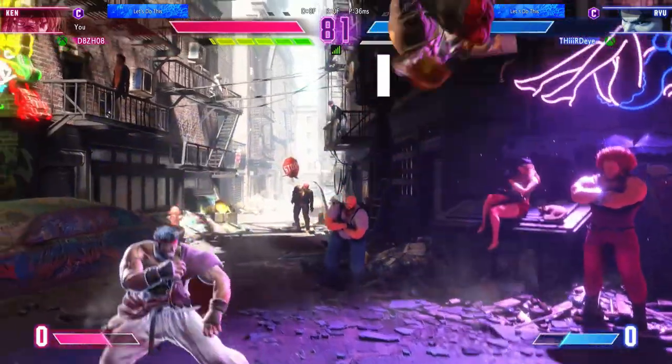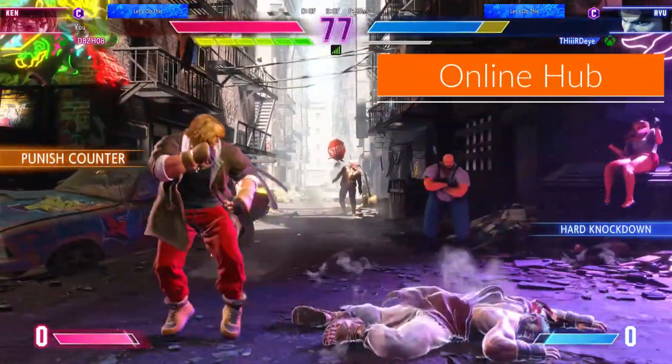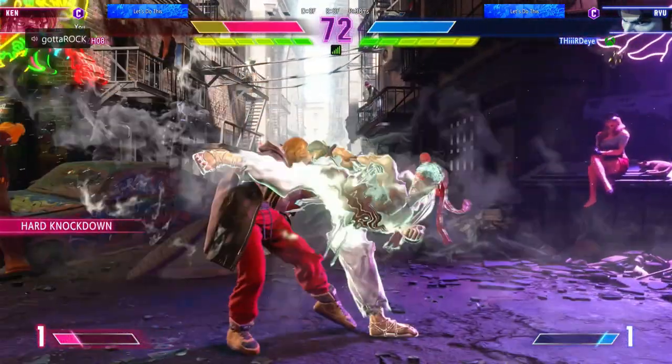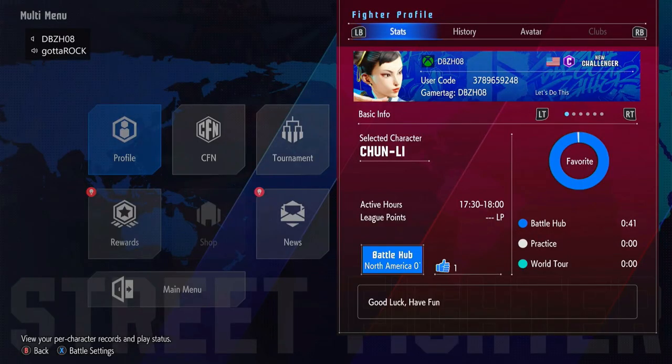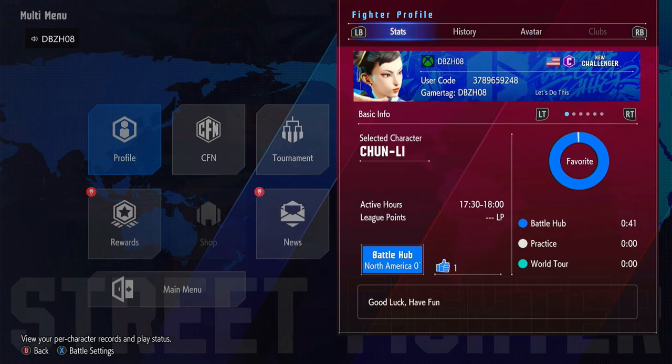The modes offered and able to try were the main battle hub that consists of ranked matches, open tournaments, battle hub matches, training mode, and extreme battle. You are able to look up a friend by using a profile number that is given to you once you sign up with a Capcom ID that is needed to play online.